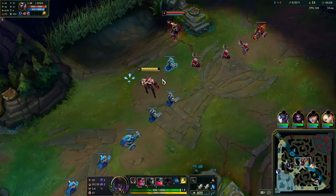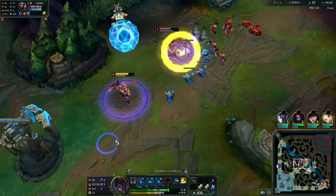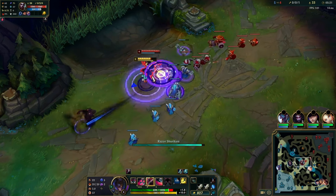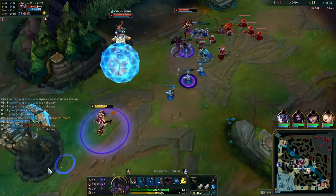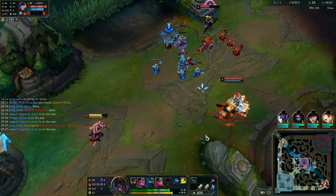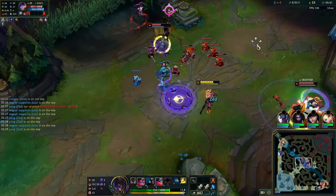If Echo had Halo Blades I would not go for the extra auto — I'd just take the W. Because what we want to do is deny his passive as much as we can and make sure we trade while he hasn't proced his passive on us. So that's the whole reason around that trade sequence: get a combo off without him getting his passive off, which is his main source of damage.